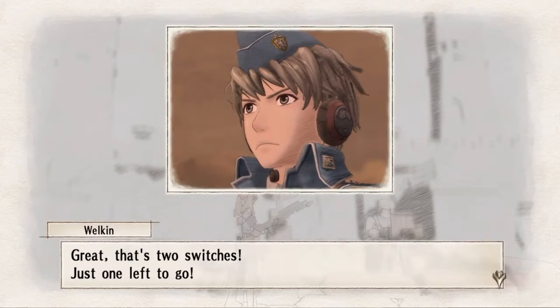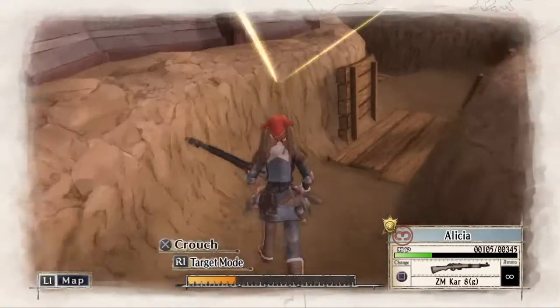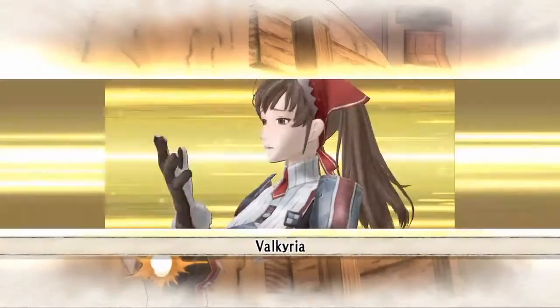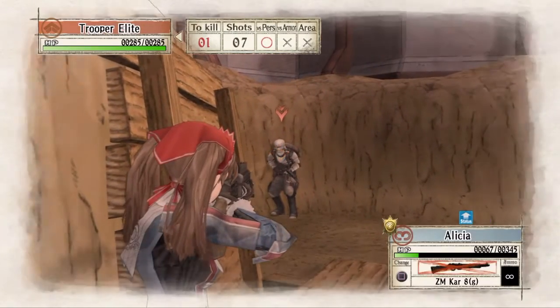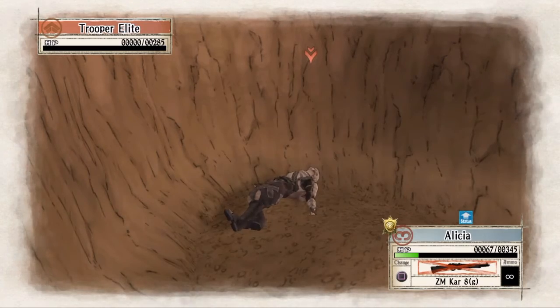And then we can make our way to the third and final switch. We go down into the trench here on the right, and around the corner we will see a trooper. We will take out the trooper so that he does not kill Alicia. And then we will move forward as far as we can until our movement runs out.